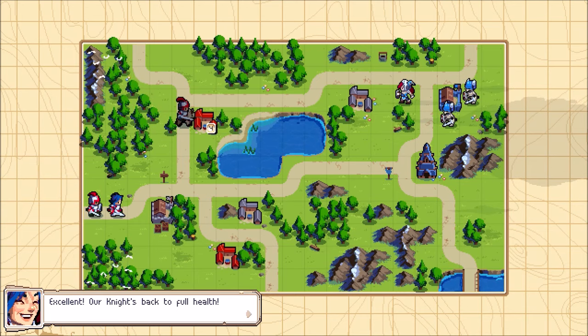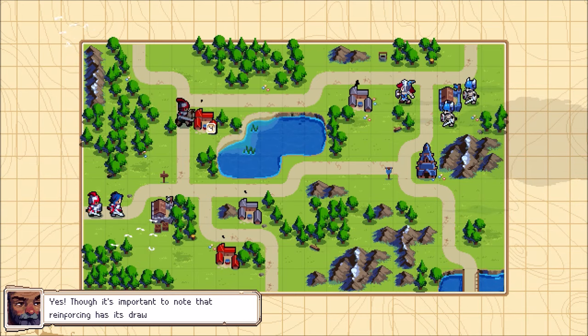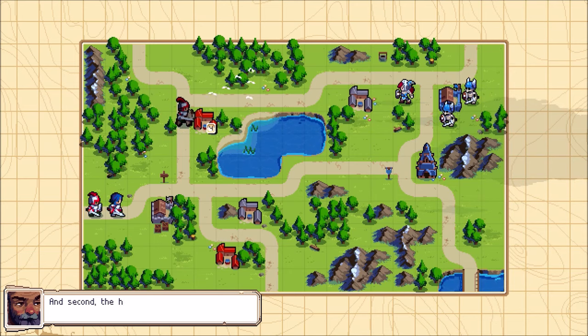Is the knight back to full health? Yes! Though it's important to note that reinforcing has its drawbacks. First, reinforcing a unit costs gold proportional to the unit's value. And second, the health restored to the unit is taken from the health of the structure. Got it — reinforcing costs gold and health from the structure.